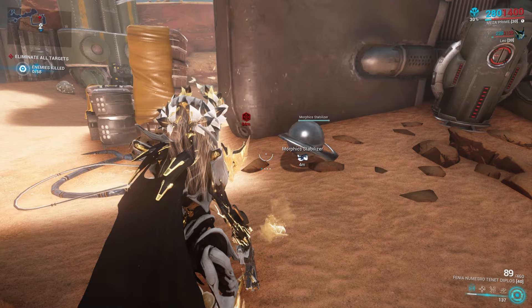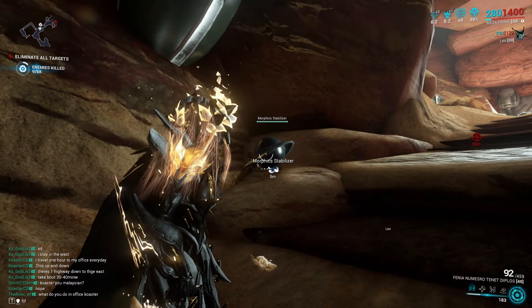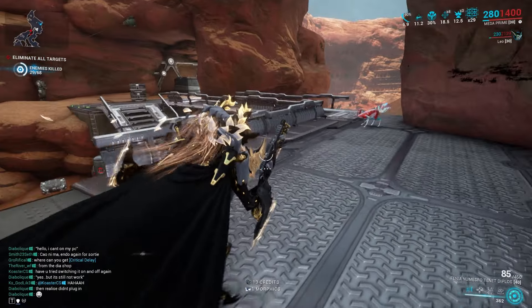And while you're in the mission, you should look for the Morphous Stabilizer, which is exactly what we are looking at. And this will drop you a Morphous. But Morphous is also an enemy drop, but the drop chances are fairly low.